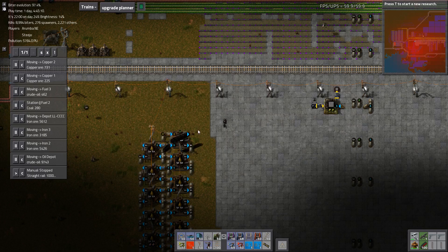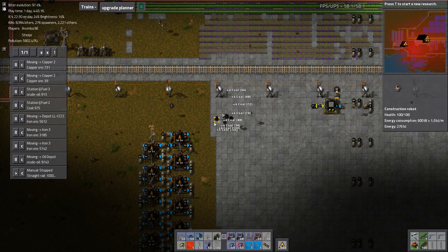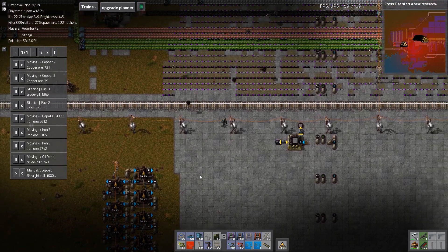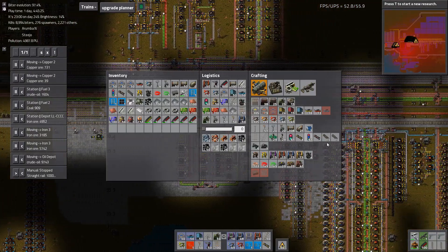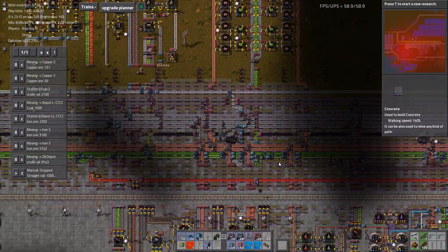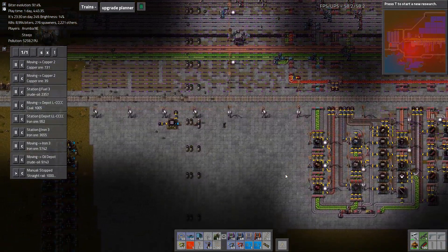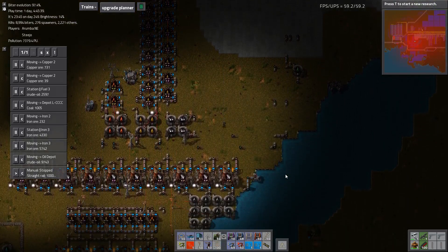I'm getting a ton of coal now. The problem is not nearly as bad when you have a larger inventory. It's okay if you get a whole bunch of garbage, because it's not like you're gonna start throwing stuff on the ground everywhere. Yeah. That noise though. That noise haunts my dreams.